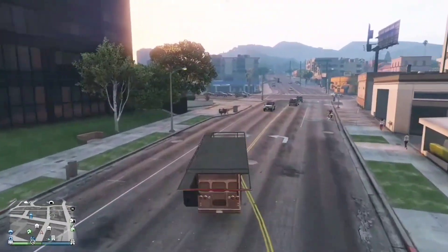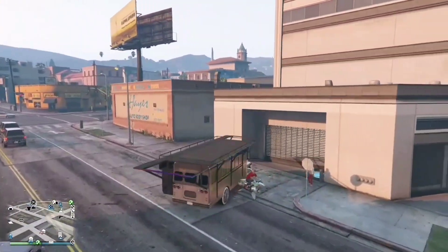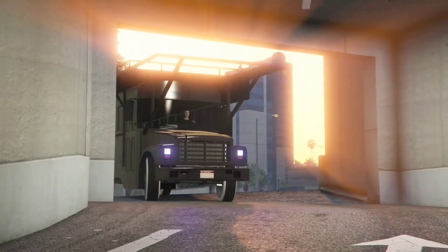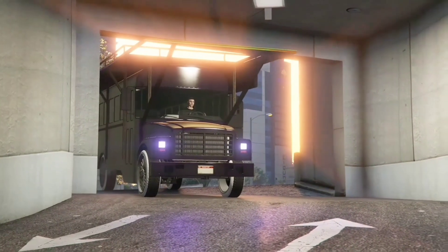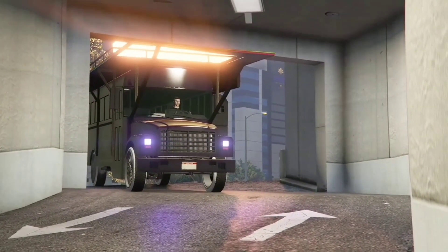Alright guys, let's get straight into the video. First off, you're going to need a Maze Bank, and you're going to need a party bus inside. You can do this without a party bus with your friend helping you. Get the party bus, or get your friend's party bus, and drive it into the same garage it came out of. I'm taking it into Office Garage 1, and you go on a black screen.